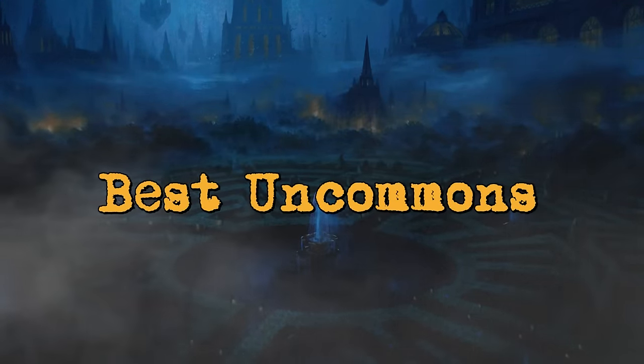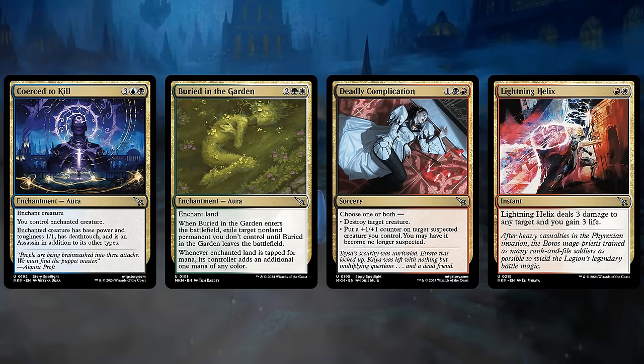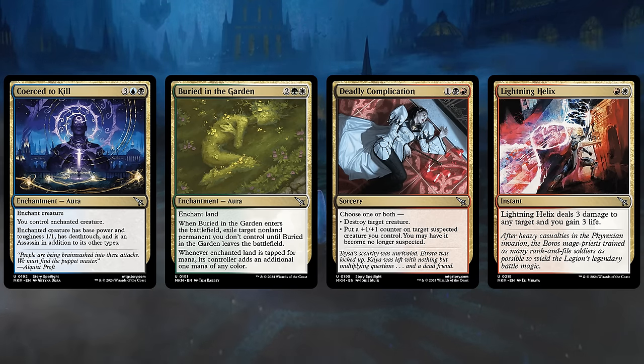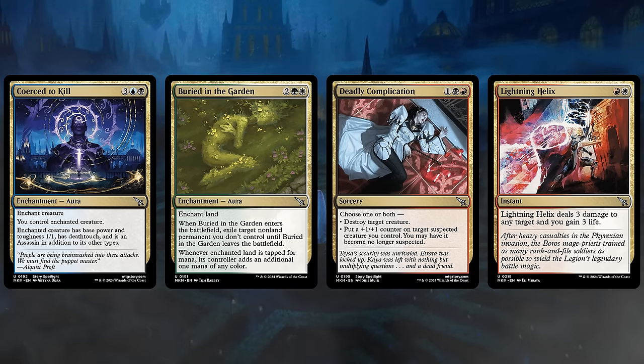Now for the best uncommons — these are all multicolor removal spells and great incentives to go into the respective color if you open one early in the draft. Coerced to Kill in Blue-Black steals an opposing creature and turns it into a 1-1 with Deathtouch — a very nice two-for-one. Buried in the Garden will exile an opposing permanent as well as make extra mana and fix our colors at the same time. Deadly Complication is a sorcery-speed murder but can also give us an extra +1/+1 counter if we control a suspected creature. And Lightning Helix is a very welcome reprint — still great in Limited, dealing 3 and gaining 3 at instant speed.